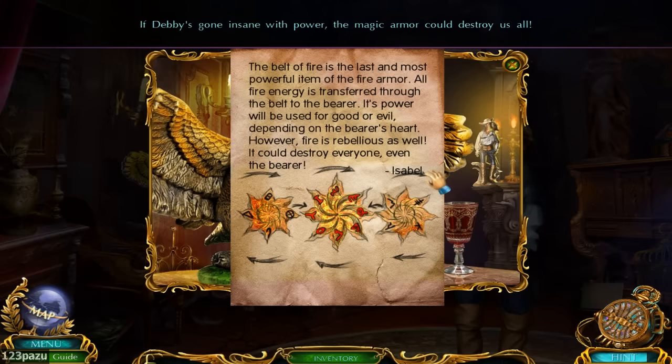The belt of fire is the last and most powerful item of the fire armor. All fire energy is transferred through the belt to the bearer — its power will be used for good or evil depending on the bearer's heart. However, fire is rebellious as well; it could destroy everyone, even the bearer, Isabelle.